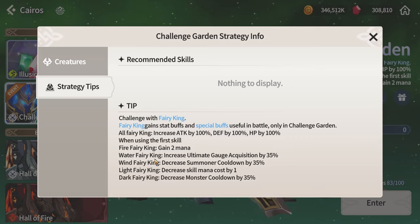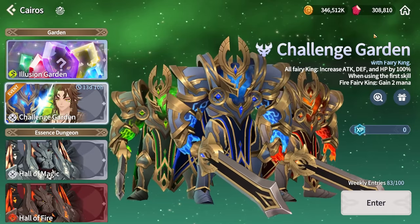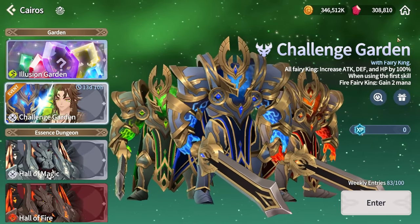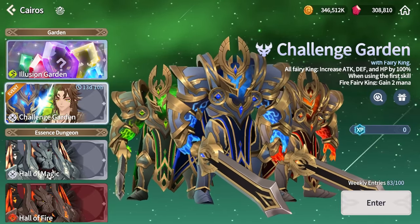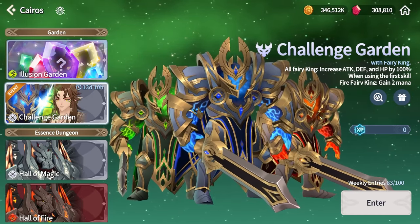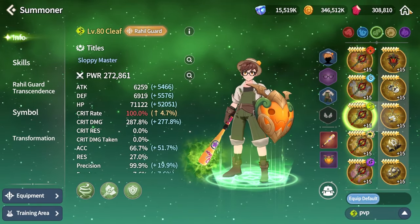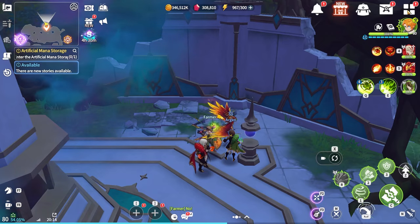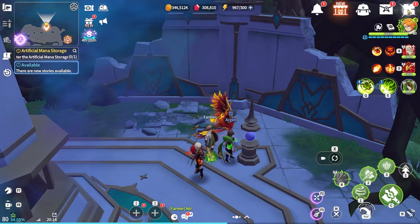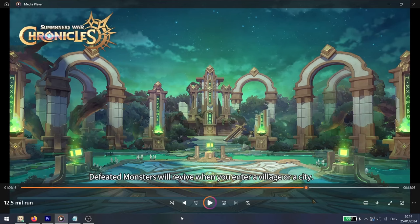The water fairy king increases ultimate gauge acquisition by 35 percent. This means, as long as there isn't some sort of weird bug — and with this dungeon there definitely is, I'll tell more about that later — you are able to charge your ultimate from two to three hits. It depends on whether you get lucky with the passive and whether you have the marsh set. I've managed to charge it several times with only two hits, but most of the time it will take three hits.